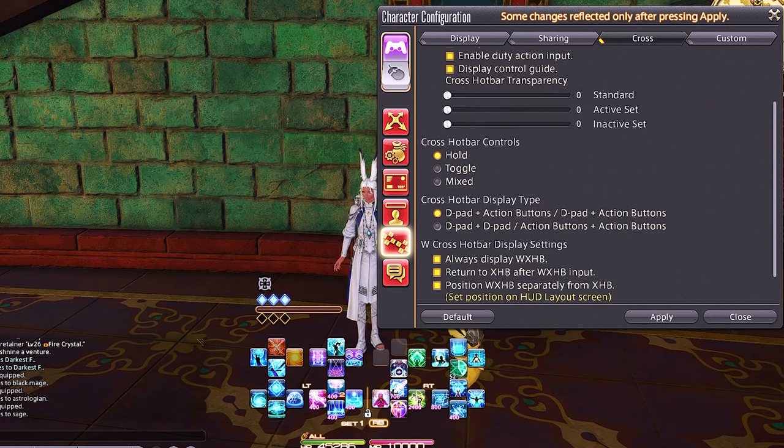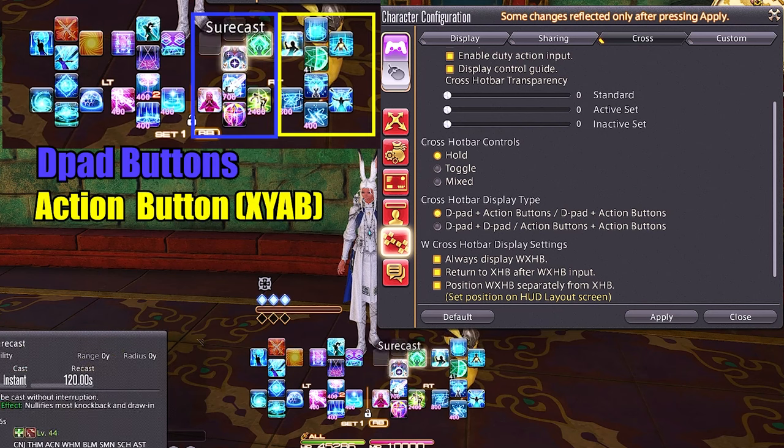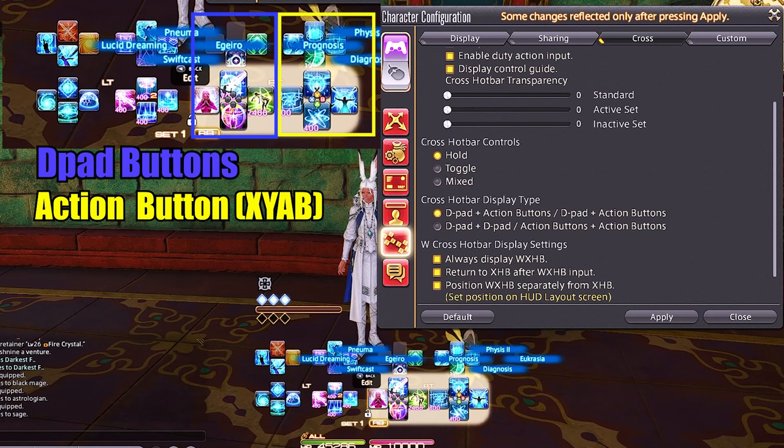Next you want to set the cross hotbar display type to d-pad plus action buttons on both sides. This is going to make sure that the d-pad and action buttons are on the same side. So if I hit the right trigger, the left side here is d-pad and the right side is action.